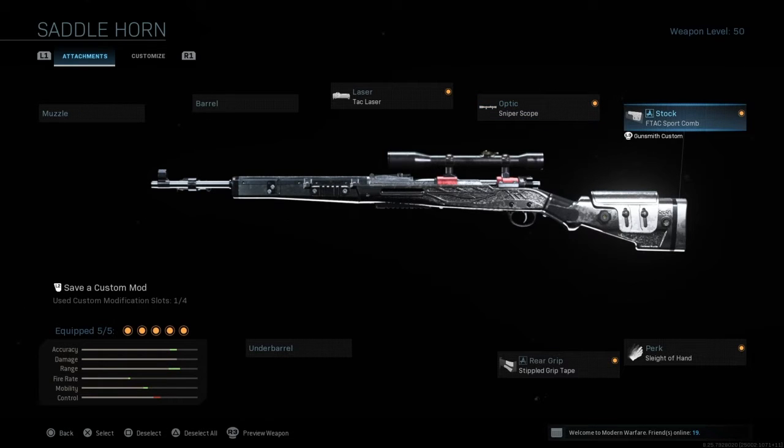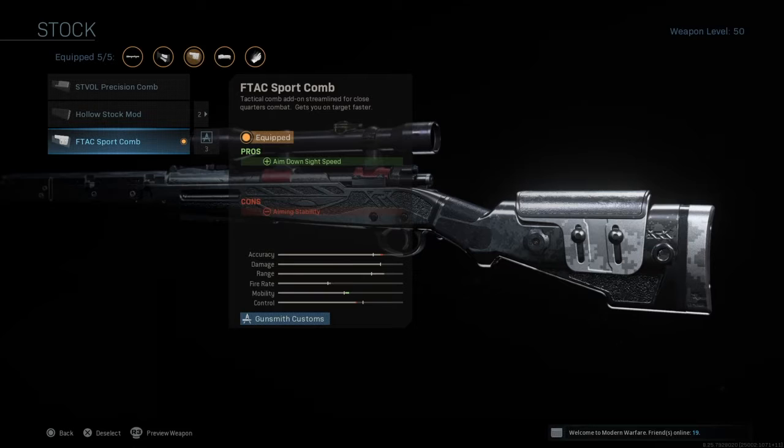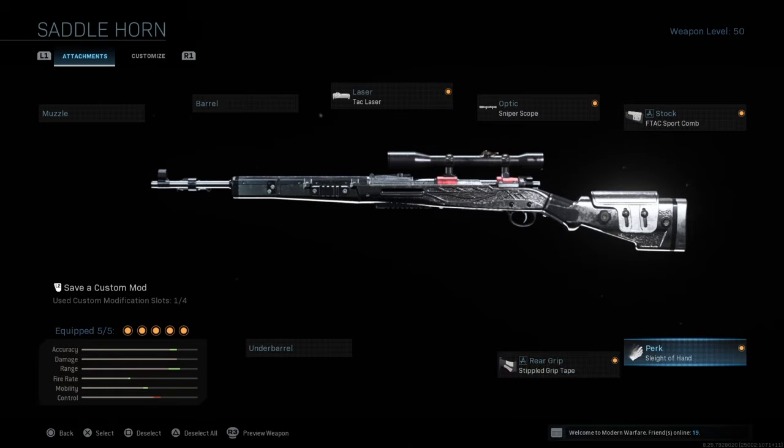You want to use the stock, which will be the FTAC Sports Comb — I don't know why it's called comb, it should be called combat, I think that's what it stands for. Your perk needs to be the Sleight of Hand so you can get those quick reloading schemes if you're in big gunfights, whatever. And also your rear grip must obviously be the Stipple Grip Tape because you want to max out that mobility and show people how fast you can ADS.